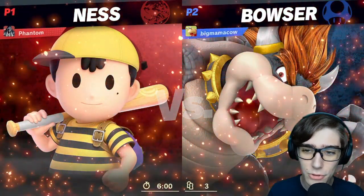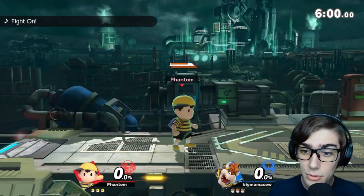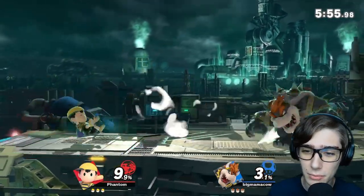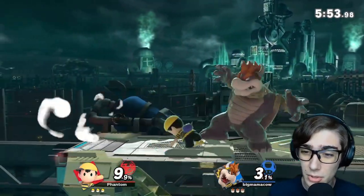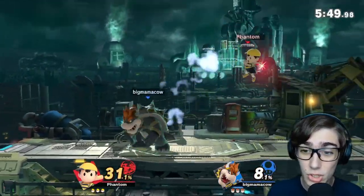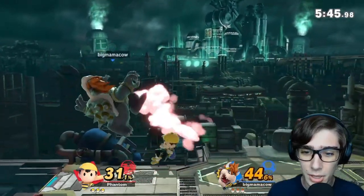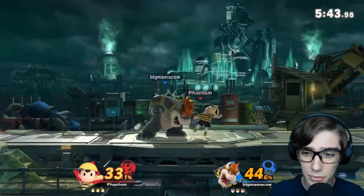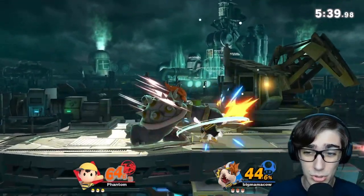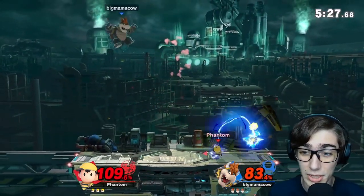Looks like we have Bowser up first, and it has been a while since we've fought a good Bowser. Let's see what he's up to. I'll show you off Ness' moveset. Bowser used Flame Breath. That was his side magnet — really good, just like Lucas'. It has a bit of a hitbox, but more importantly he can absorb projectiles. And of course, PK Fire — this is the more annoying version, most notorious for pissing people off, and it is really essential to Ness' toolkit.